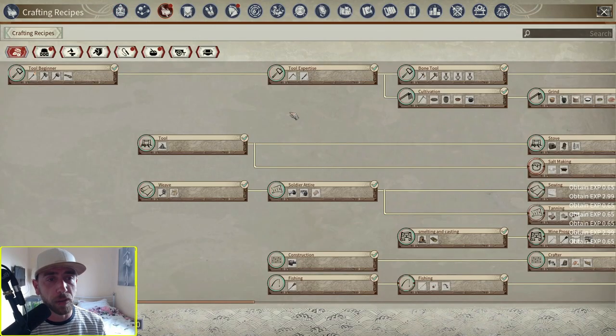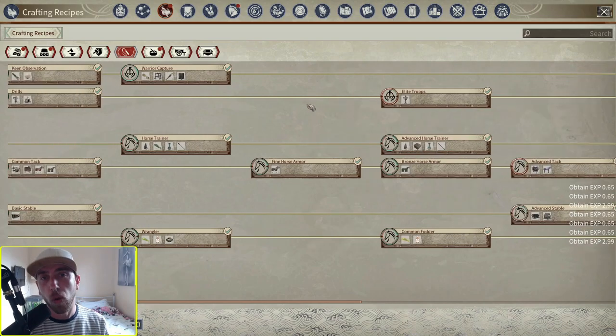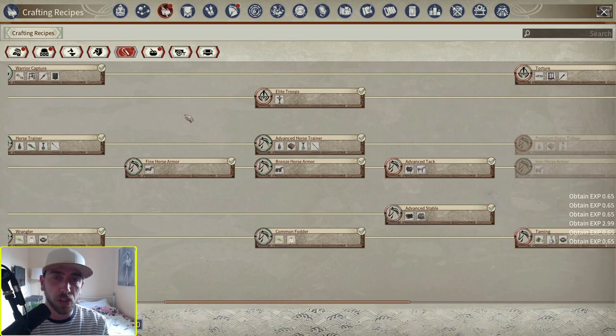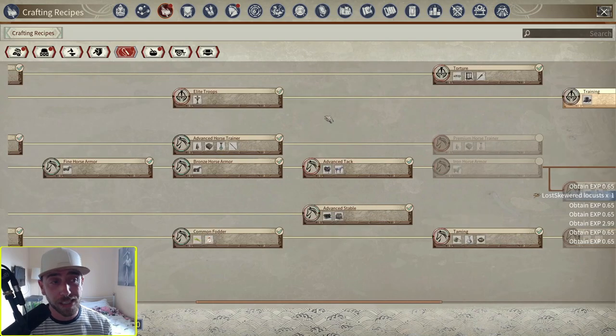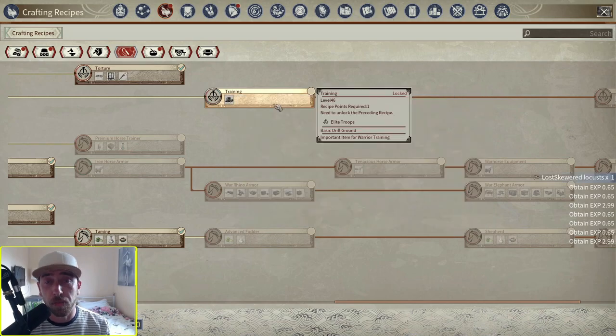We're going to go into the crafting recipes panel, over to the taming recruit section. On official servers you normally have the drill dummy, warrior camp, and wood dummy — stuff you'd only use to level your NPC warriors' weapons. But I've now added the basic drill ground, which I believe is only accessible on the seasonal servers right now. They did say previously it was something only going to be on seasonal as a test, then brought to official later. If it has moved to official already, please let us know down in the comments.